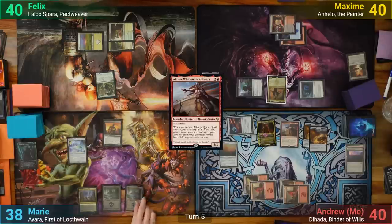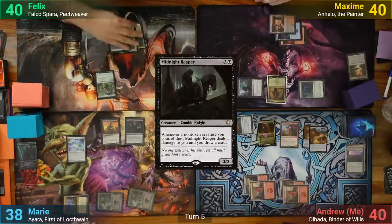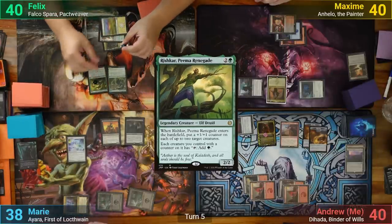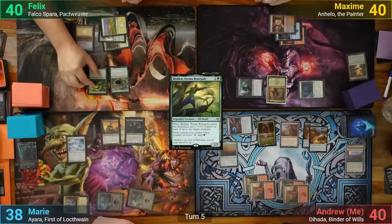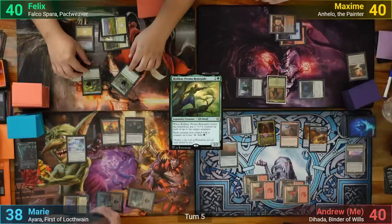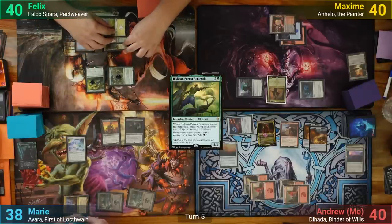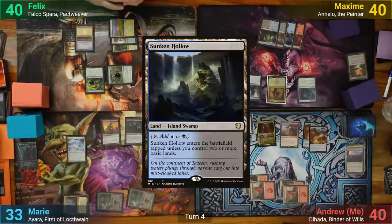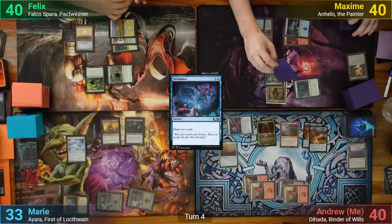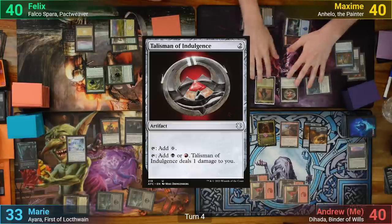Marie draws, plays a Swamp, and pays 3 mana for a Midnight Reaper, then passes. Felix draws and casts Rishkar, putting a counter onto his two creatures, then plays a Plains and proliferates them. Going to combat, the Evolution Sage goes at Marie dealing 5, and he passes. Max has a Sunken Hollow and casts Divination, sacrificing the Cult Conscript to copy it with Casualty, drawing a total of 4. Max then casts a Talisman of Indulgence and passes.